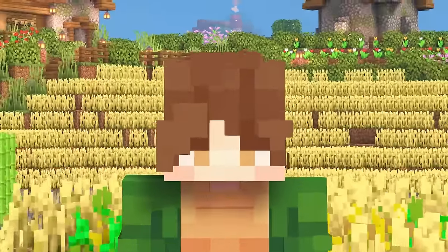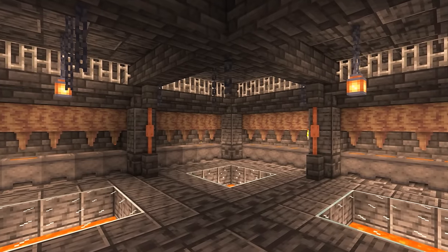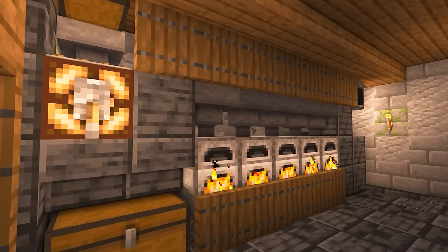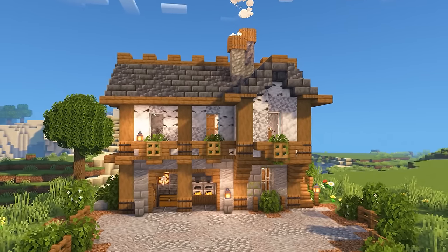Hey everyone and welcome back to the chill survival series. Today we're going to build a lava farm and super smelter so we can more easily cook food and smelt resources. We have a lot of work ahead of us today so let's get started.